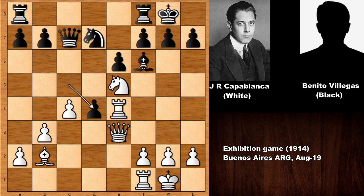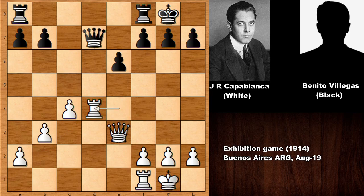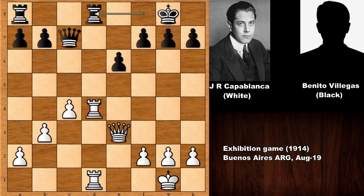After knight takes on d7, in this position once again Capablanca is not defending the queen — he captured the knight. But Villegas, of course, captured the knight. He was not a chess patzer; he was the chess champion of Argentina. Bishop takes on d4, bishop takes, rook takes on d4 — defending the queen and doubling the rooks on the d-file. Capablanca has control of the important open d-file.